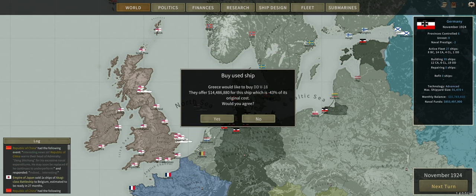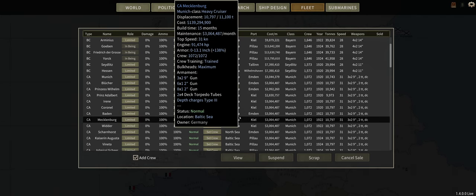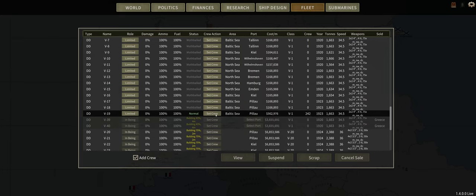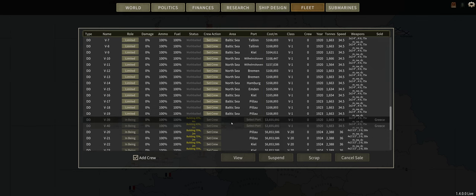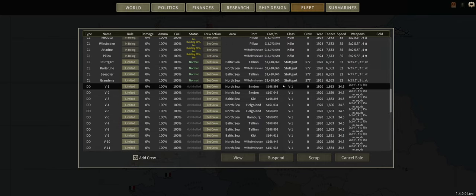Just like that, one month after mothballing some of our ships, Greece is starting to buy up our obsolete destroyers. They're offering 14.5 million for DDV-18, which is 43% of its original cost. I just want these ships gone, so I will click yes. Unfortunately, they only purchased one of them. I don't know if Greece will buy all of these ships — I might have to scrap them. I really need more allies.